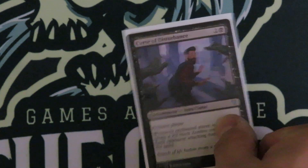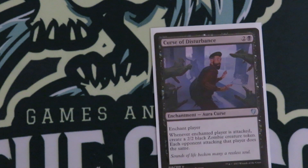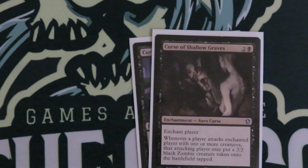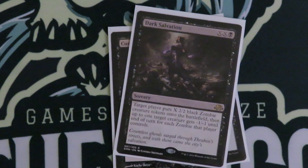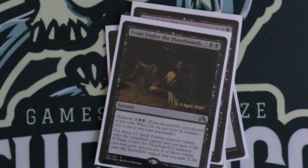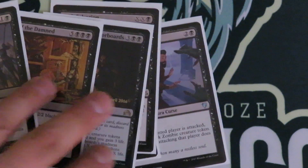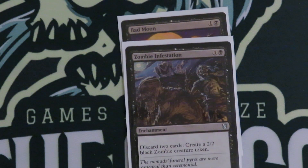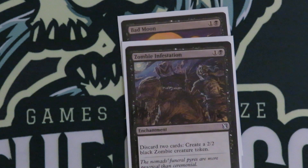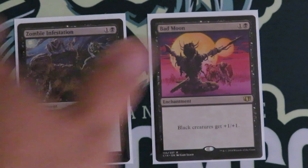Here comes some janky enchantments. Curse of Disturbance, Curse of Shallow Graves — just making people attack and then getting some zombie tokens for your zombie army. Dark Salvation, From Under the Floorboards, Army of the Damned, and Dreadhorde Invasion round out the token production of the deck. Get some tokens going. We got Bad Moon and Zombie Infestation as well — Bad Moon giving all your zombie tokens that +1/+1, and hopefully making more zombies with your dead cards in hand with Zombie Infestation.